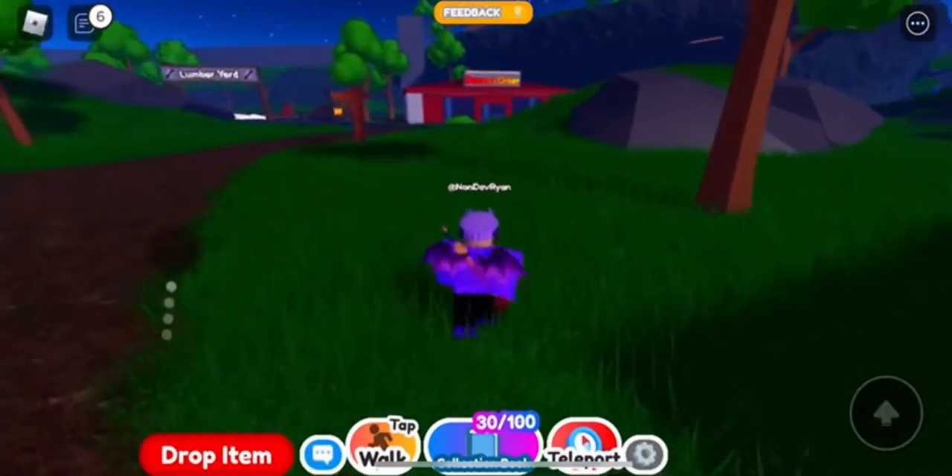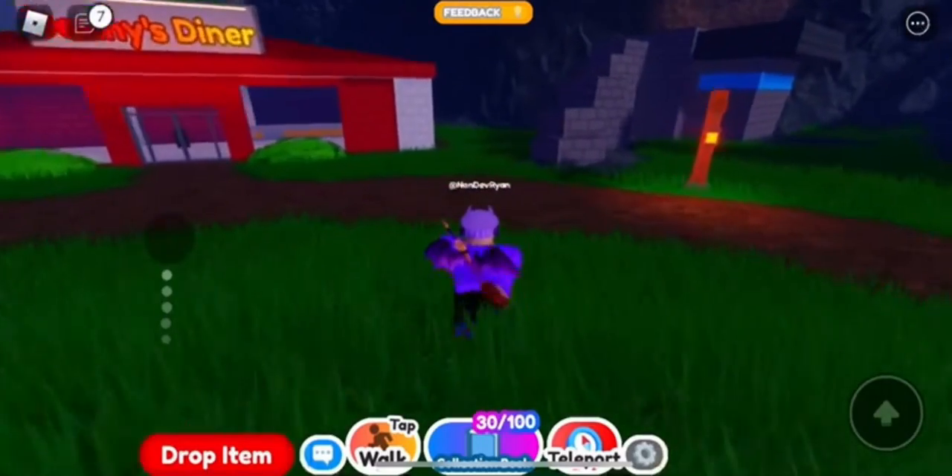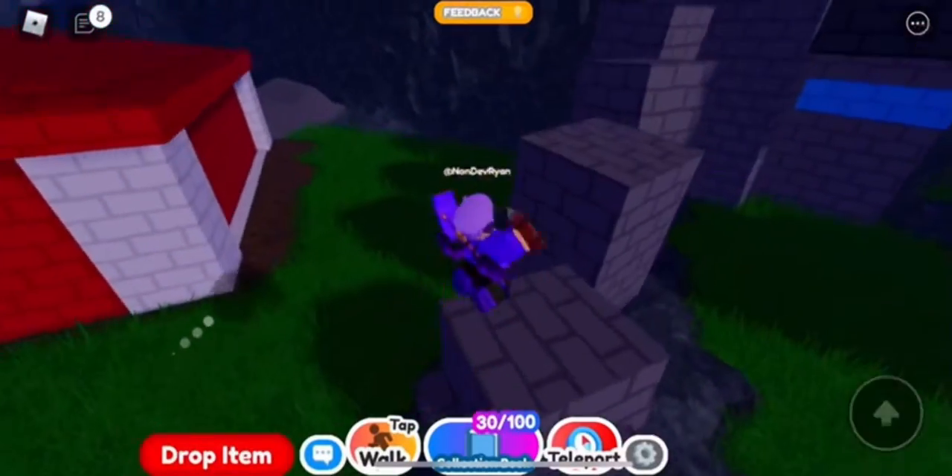You just need to get the dynamite from the volcano, go back to the spaceship, blow up the boulder, get the red star, place it down, and click the pop tart.